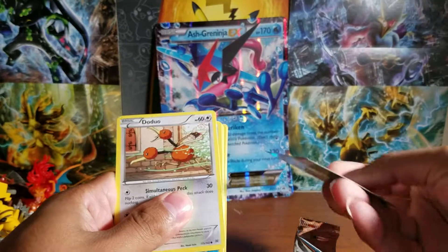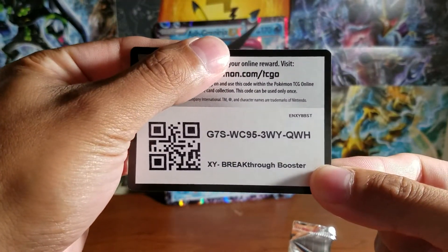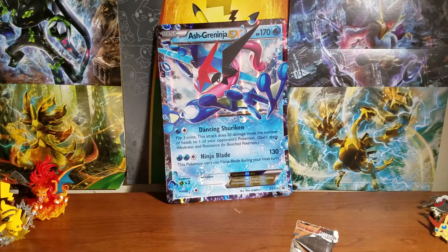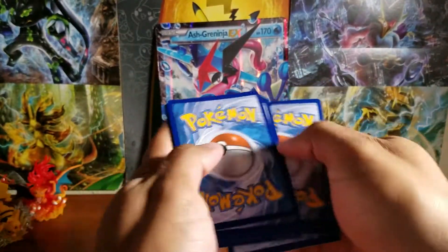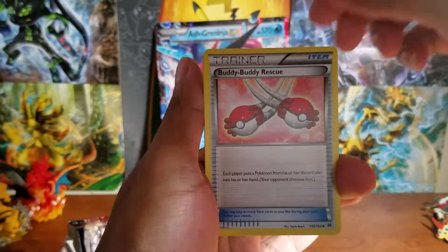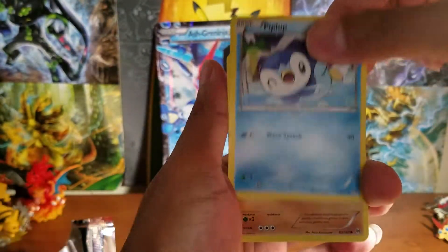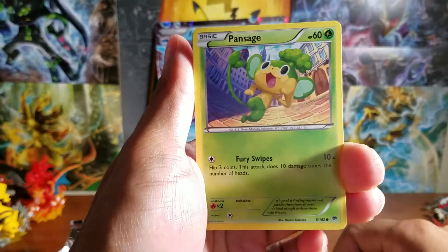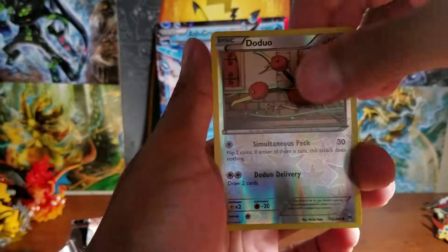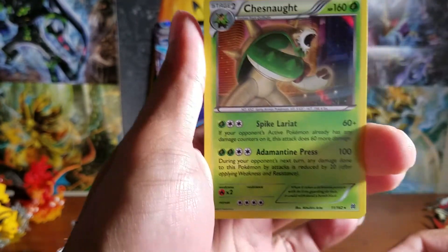Guys, I'm gonna give away this card — it's all yours! Let's start with Stun Fish, Town Map, Hippo Potas, Hand Sage, Walls. The reverse holographic is the duo, and our rare is a no-holo rare. We got a just-no-holo rare here — very nice!